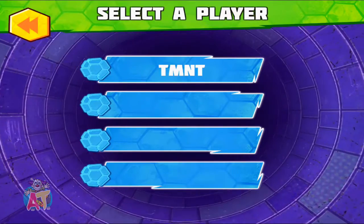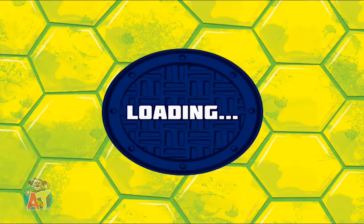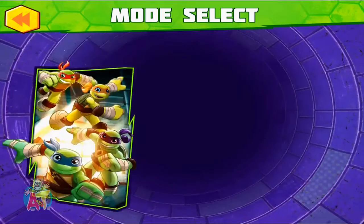Tap on your name. If you don't see your name, tap play to start. All right, Ninjas, let's get started.